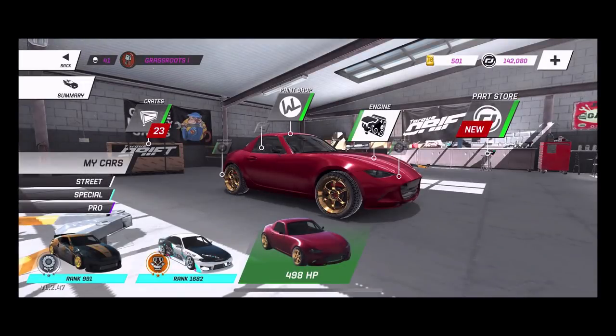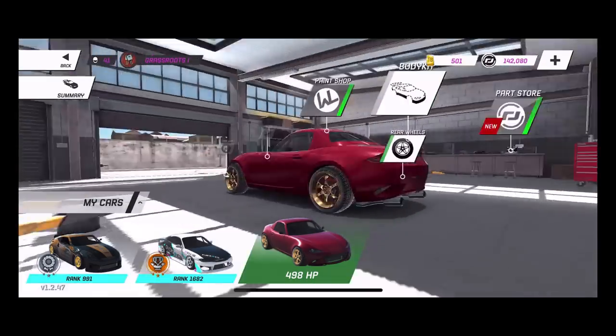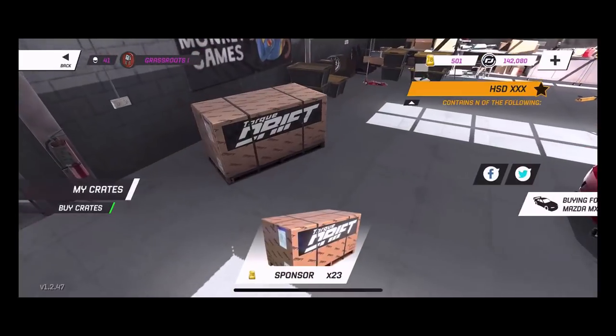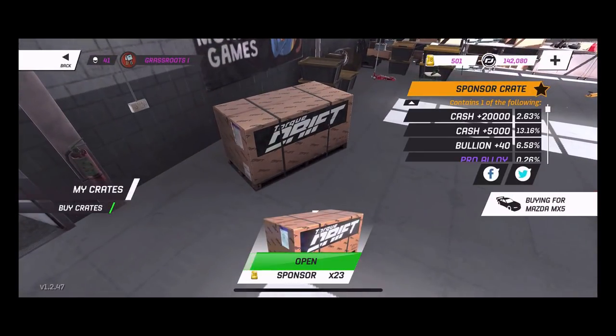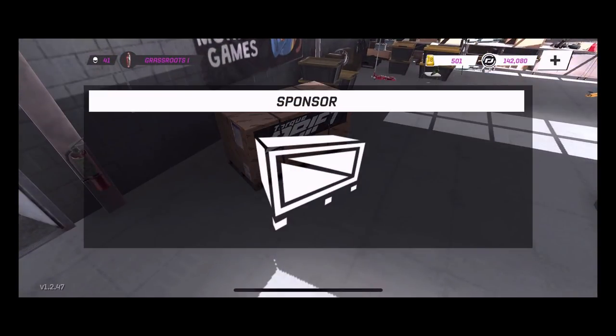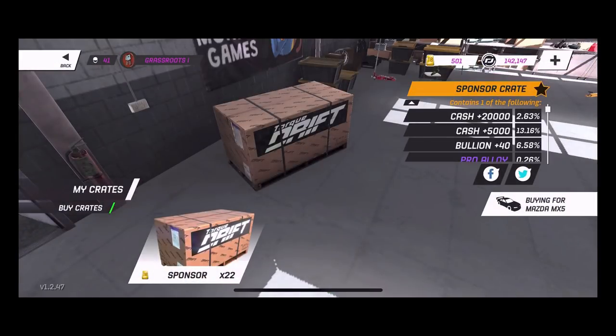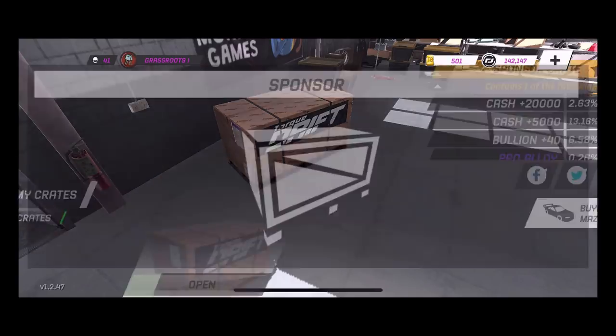The red MX5 is chilling right there - very very anticipated. 498 horsepower to start off. We're going to do 23 crates and see what kind of build parts we can get for this car. Then we're going to get into those new steering differences in the driving response.